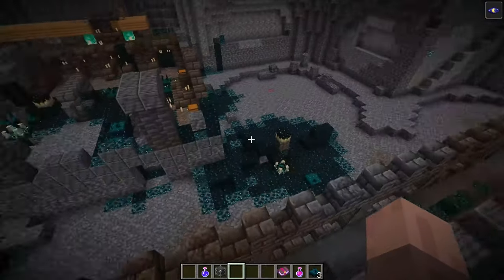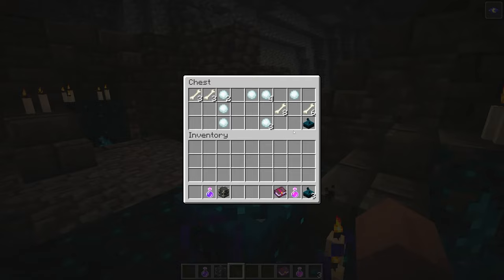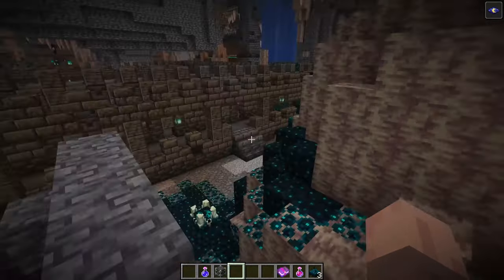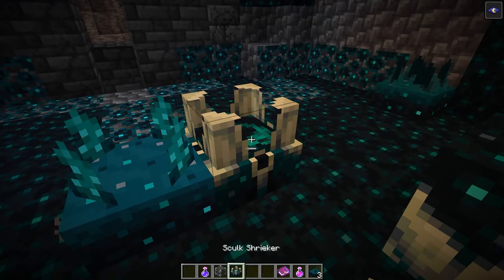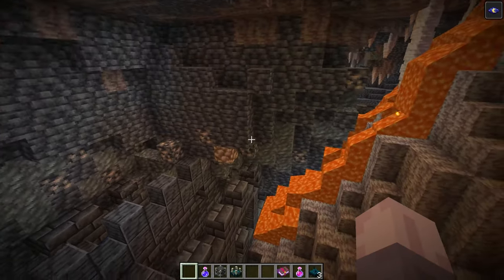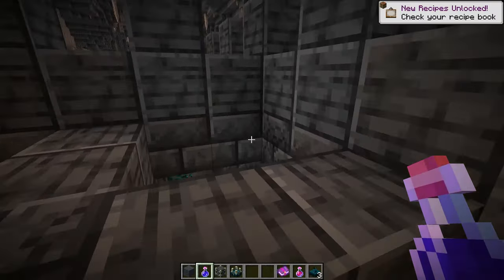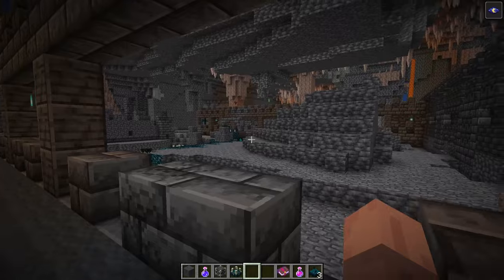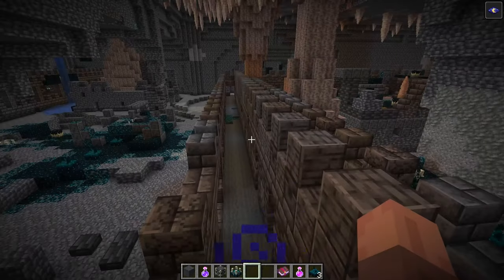In the first clip I was wearing full netherite armor, unenchanted, and I got two-shot by a Warden, which really shows how powerful this mob is. The Warden gets angrier the more vibrations it hears, and once it passes its limit it will charge you — and it moves super fast. The Warden has no drops, so all the loot comes from chests; there's really no incentive to fight it. It also detects projectiles and will charge the shooter. After 60 seconds without vibrations or smelling you, it will despawn back into the ground.